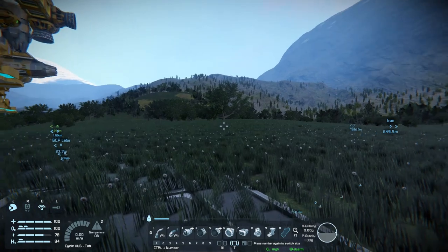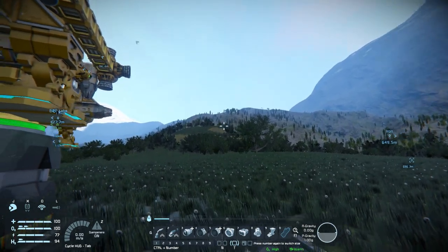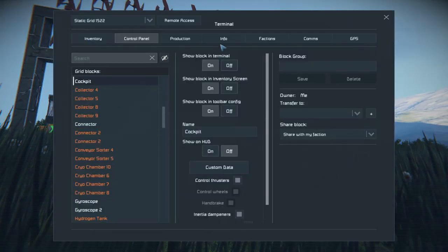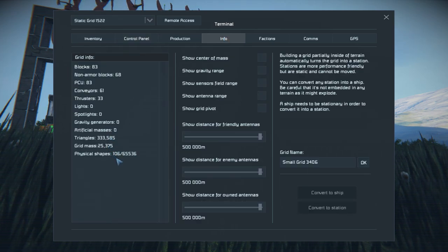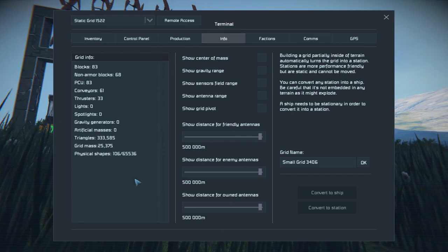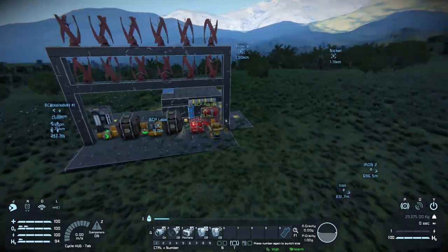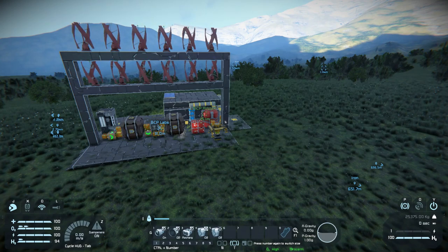One of the biggest problems I was having was taking the H2O2 generators up with me and filling them full of ice — that was adding a lot of weight. This one here is a modest 20 to 25 tons, which is a lot better. Last time I actually looked at the weight it was 75.